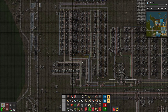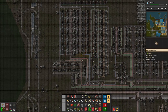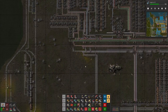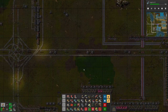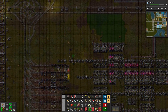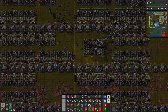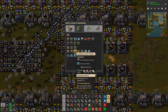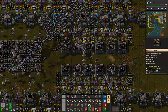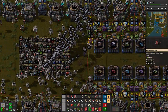Here is our new base. Oh, we got automation! Wait — we got automation! I gotta fix this — I just have to run here and change our mall so that it's building a little bit of... but we cannot build them because they require speed modules 1. That's sad. So we need two assembly machines 2 and four speed modules 1. Let's set this up.